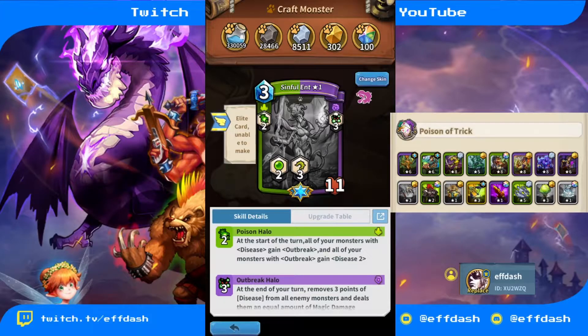She also comes with an ability called Poison Halo — at the start of your turn, all your monsters with disease gain Outbreak, and all your monsters with Outbreak gain disease. This is very important because none of the other monsters have poison innate. However, he does have a couple items that give certain monsters poison, so it is very important for him to get monsters on the board with disease so they can gain Outbreak, and equally important to keep Sinful Ent on the board.